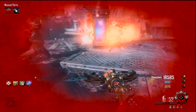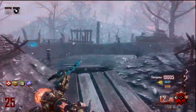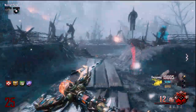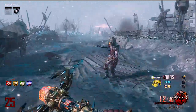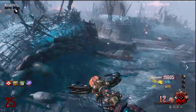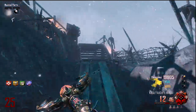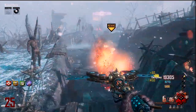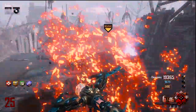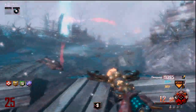Now for upgraded staffs — I've tried all of them, and the one I think is the worst is the upgraded lightning staff. They're all really good, but the lightning staff just isn't as good as the others. The upgraded lightning staff is very similar to the Wonder Waffle from World at War — you shoot a big glowing ball of energy, it hits a zombie, and then it chains from zombie to zombie.